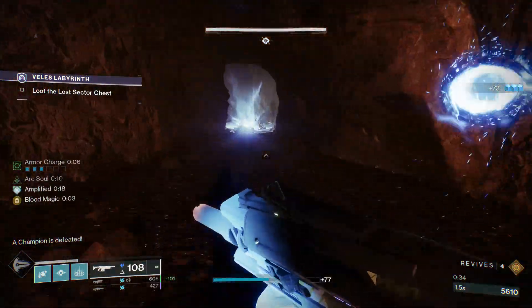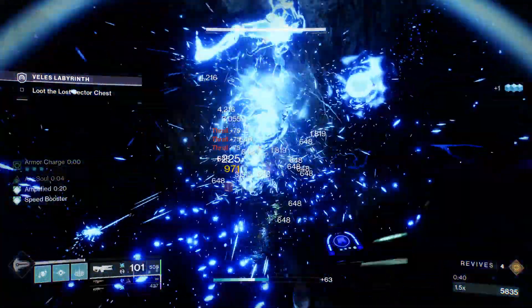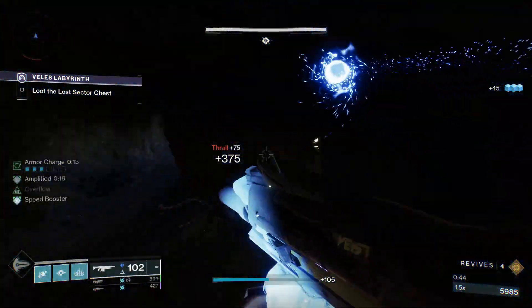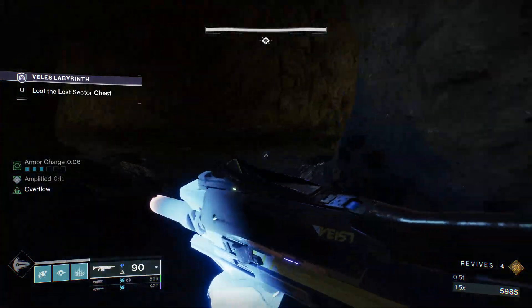The first button is going to be in this room every single time. Proceeding forward, you're going to turn left — there's always going to be a wave of thrall that you'll have to take care of; they die really easily. Typically the next button is in that room with the thrall spawning, or it's in this blue room.